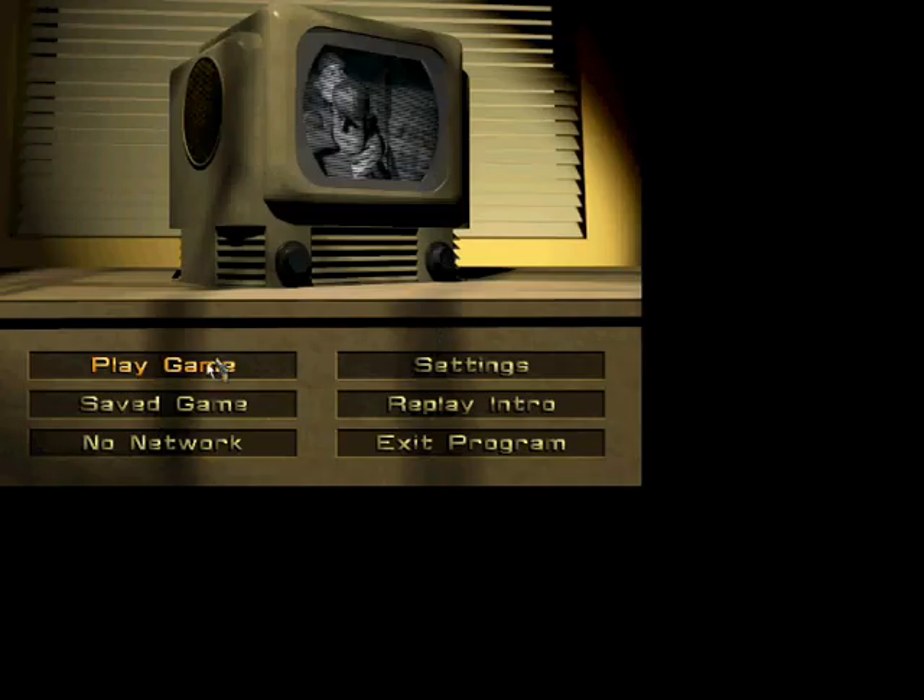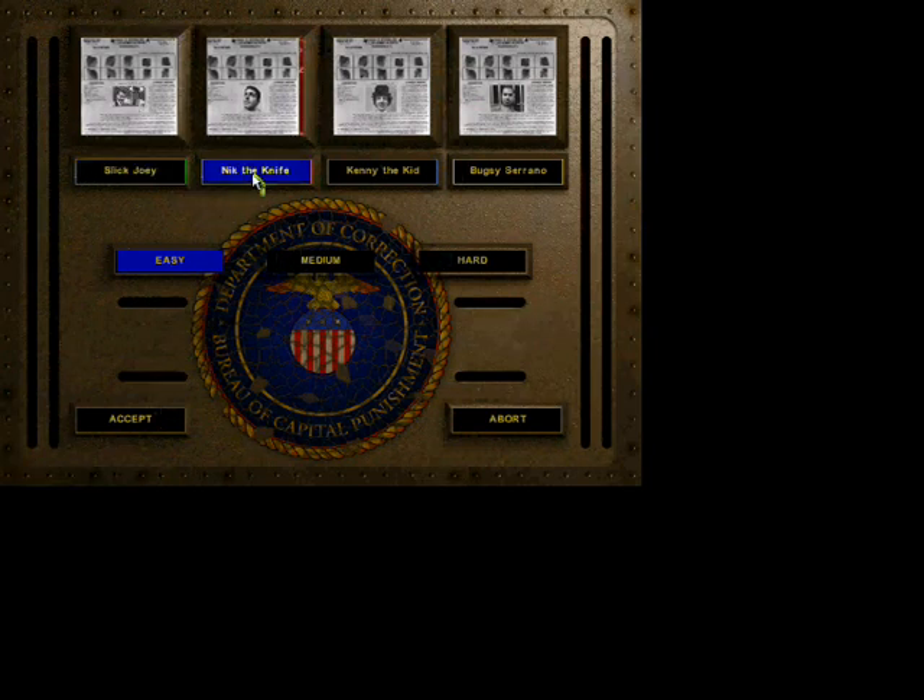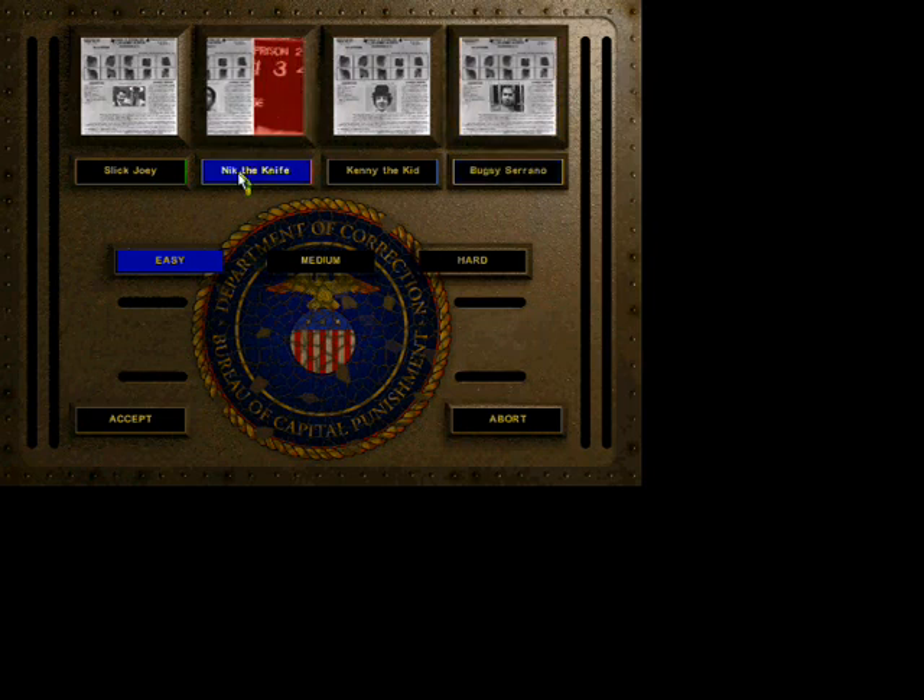This game is the sequel to Instructor, released for PS1. Here you can choose 4 different colors: green, red, blue and yellow. It doesn't make any difference though. I'll go with Nick the Night or Red, with easy setting.